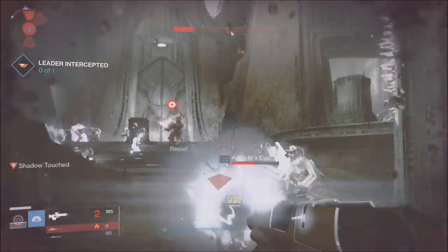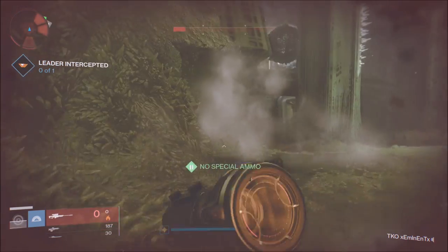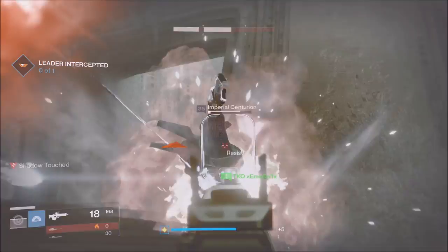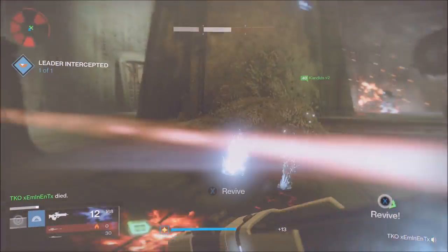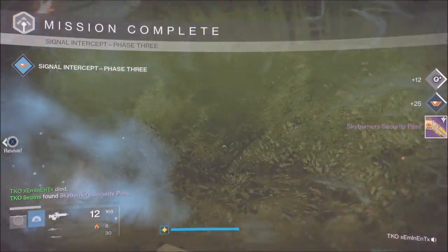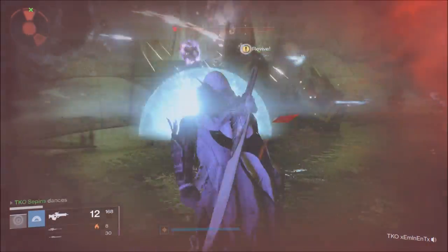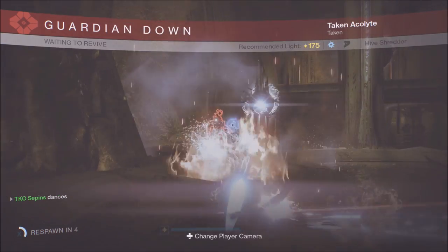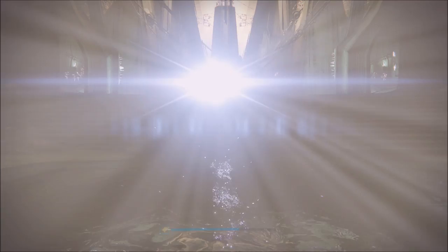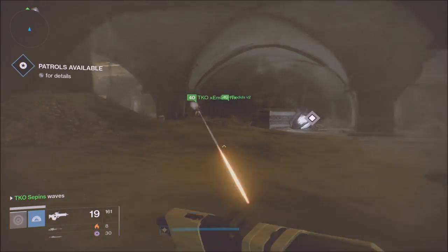I get back there and take care of him — he's going to die. Once he's dead, everyone gets the security pass. By the way, I let them kill me so I can spawn on the other side — I died like a boss. You come back here and retrace your steps all the way back to where you initially put in the code.